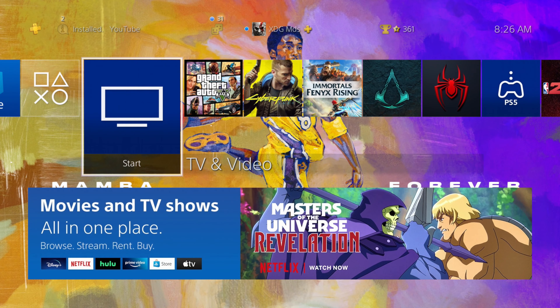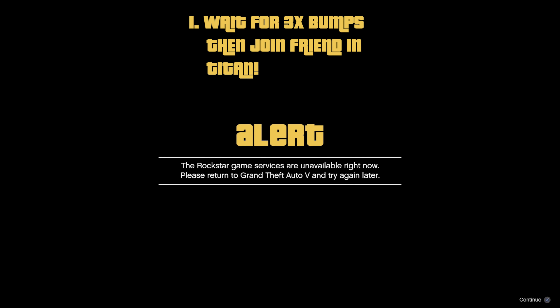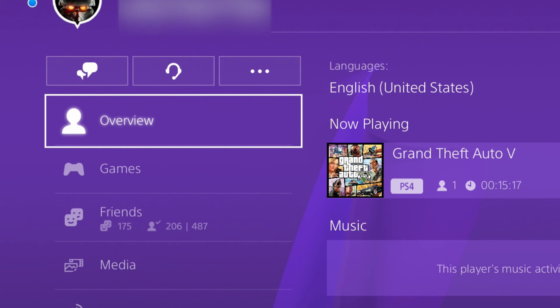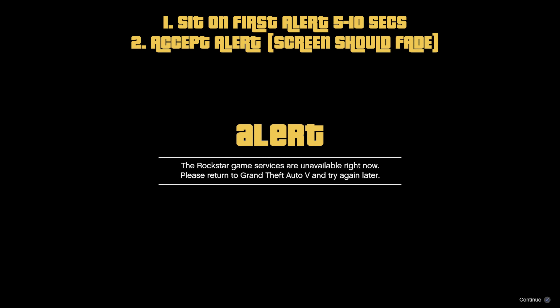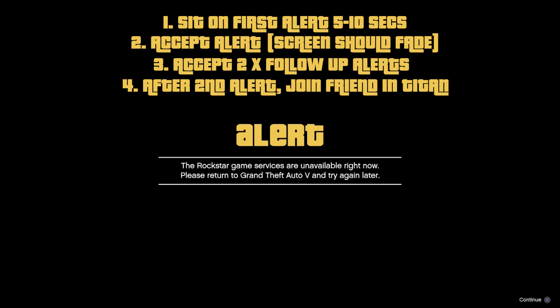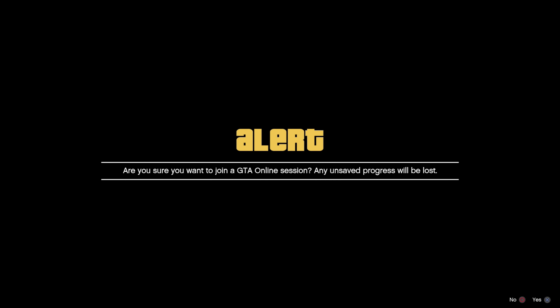Hit OK on the alert and go back to GTA 5 — you should get the 'Rockstar Game Services are unavailable' alert. From here quickly join your friend. Sit on the alert screen for five to ten seconds, accept the alert, the screen should fade to black, then you should get two follow-up alerts — accept those. After the second alert, quickly join your friend once again. Accept the following alert and then on three, one, two, three, join your friend.